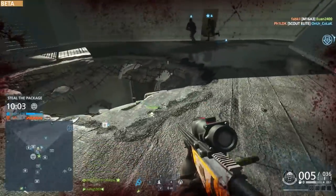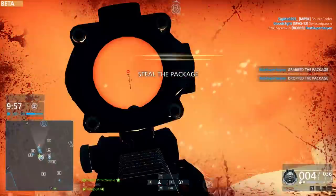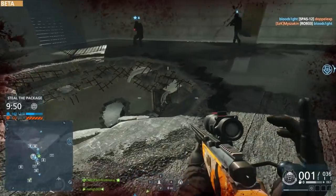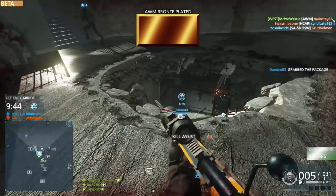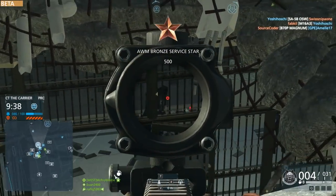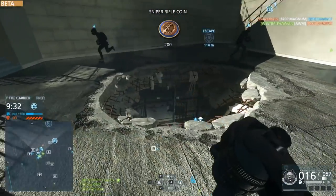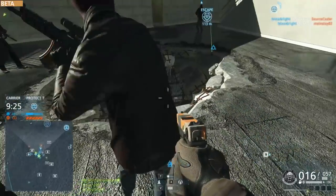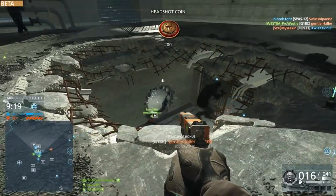The big one: they've reduced the effective range of the .338 Magnum rounds for bolt-action snipers. There's no mention of a damage change, but they are reducing the effective range, which means the damage drop-off kicks in sooner. For those who unlocked the Magnum round, you'll know how much damage it did to vehicles. Vehicles far away no longer need to worry as much — they'll still take damage, but not as drastically as before. You could take out a helicopter in three shots at pretty much any range.